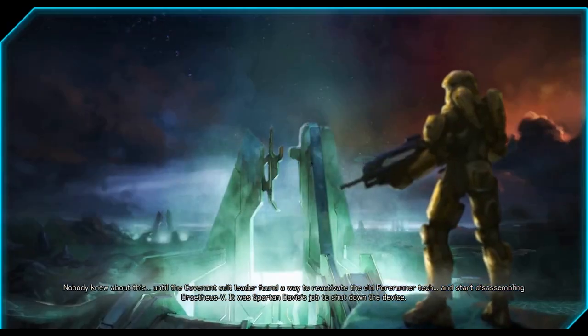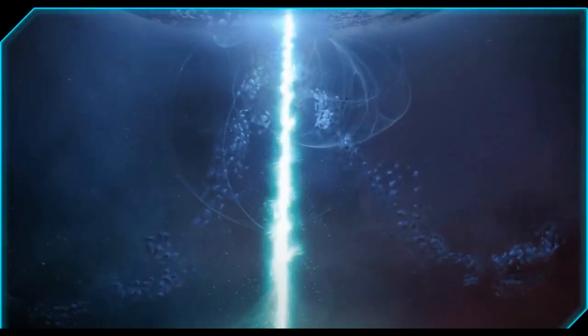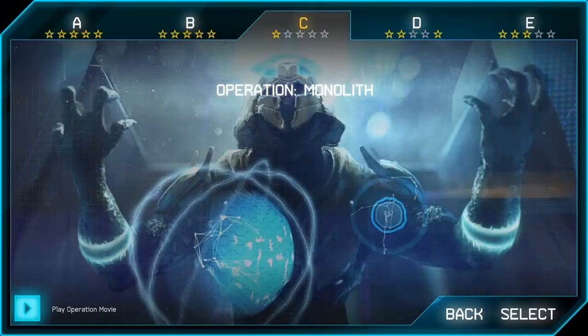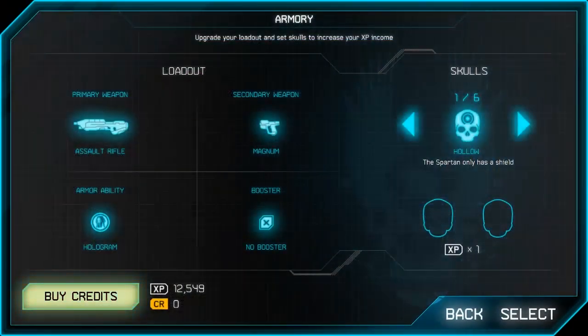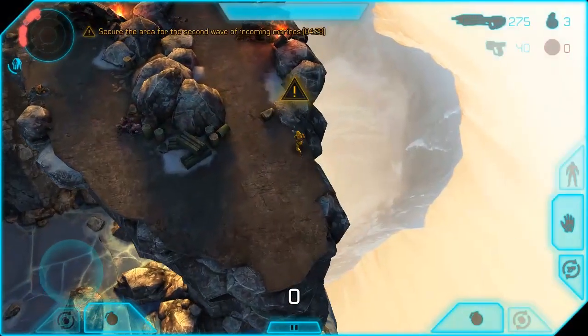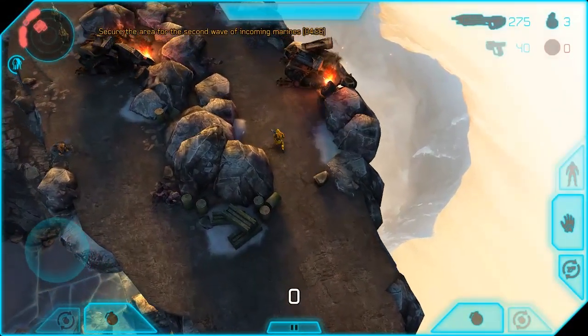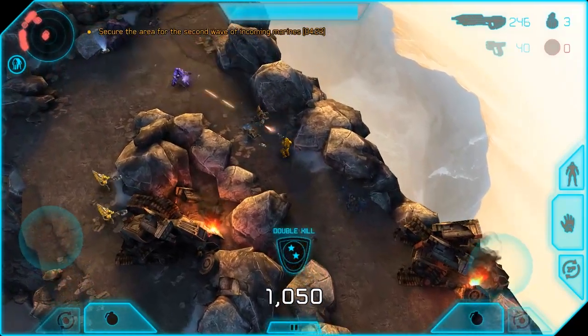It was Spartan Davis' job to shut down the device. What's up? This is Naked Eli, the mostly unclothed gamer. Operation Monolith is the third chapter in Halo Spartan Assault. Hope you guys enjoyed the intro cutscene teaching us that the moon is in fact a Forerunner Death Star, and this chapter is going to be all about trying to shut down that Death Star to save Drathius V.